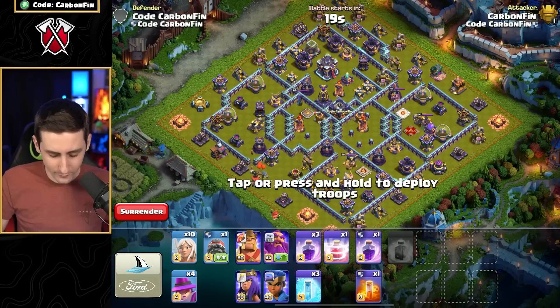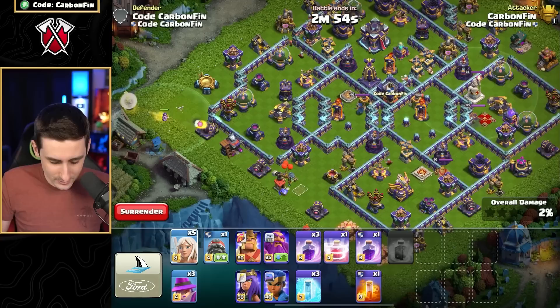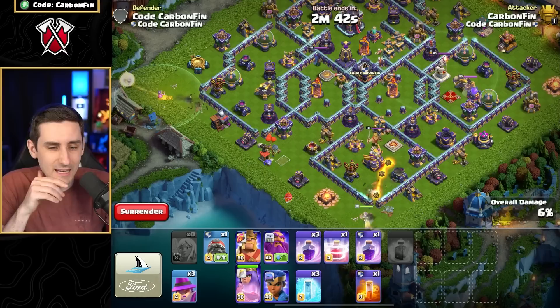Let's run through a couple of ideas. The first one is an Apprentice Warden walk. Let's place one, two, three, four, five healers on the Apprentice Warden — that's a lot of healers! He's going to push through there. We'll also charge the queen down here with five healers on her.